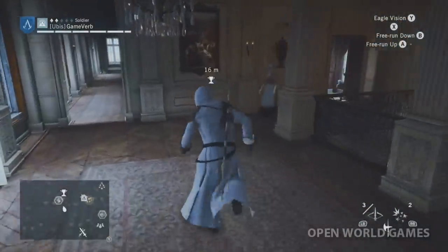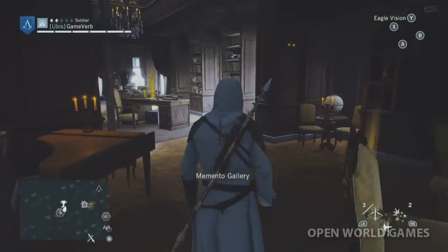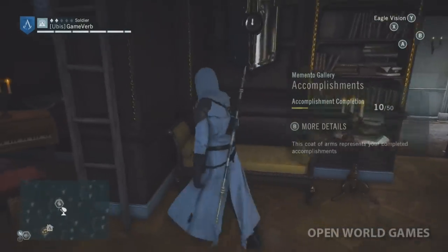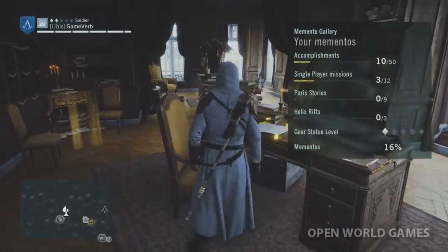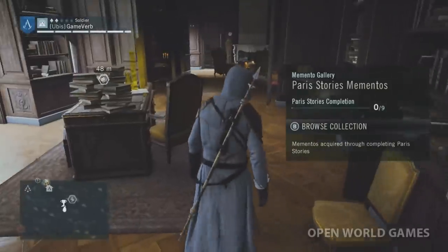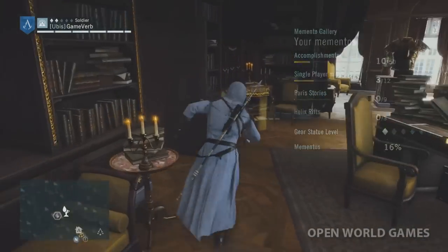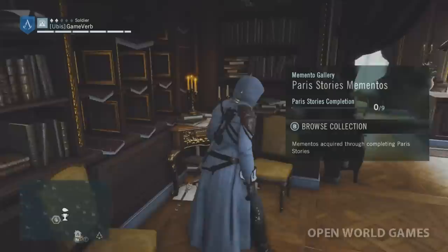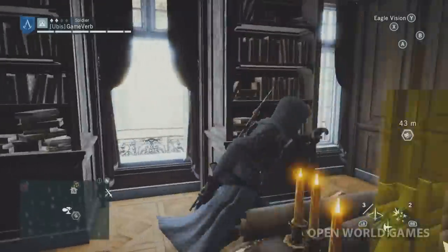Trophy room — we already went there. Let's look at accomplishments and mementos. How far am I in the single player? Three out of twelve sequences. There are Paris stories and mementos — those really earn you money from what I understand. I need to still do those. I really wanted to see my own Assassin's Den — my home away from home.